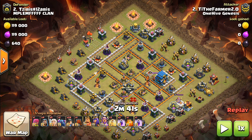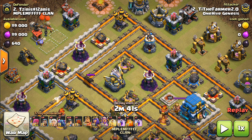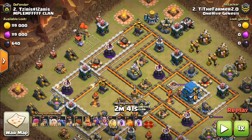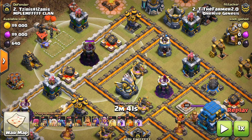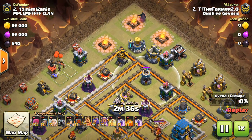Looking at this first base, one thing you want to notice right away is how there's this one layer of defenses with dead space behind it. That's always a good place to start a queen walk because this dead space prevents there from being a bunch of defenses right behind that first layer that's going to shoot on your queen as she's doing her walk. It also makes it so that if you clear out that first layer, you're clearing out an entire wing of a base, and it's much easier to funnel.